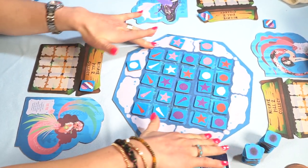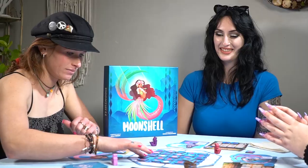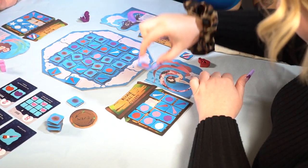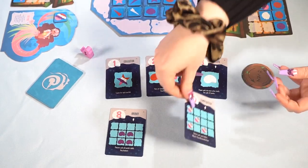In Moonshell, players will shift the tides by rotating the ocean board, gather colorful seashells of different shapes from the ocean, and collect them on their treasure chest board to complete patterns in open and secret objectives.